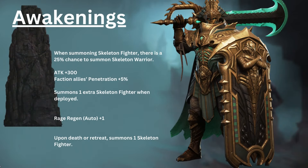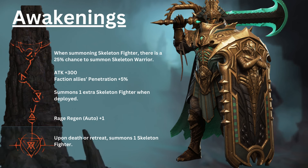Cyrus's first awakening: when summoning a Skeleton Fighter, there is a 25% chance to summon a Skeleton Warrior instead. His second awakening increases his attack by 300 and increases faction allies' penetration by 5%. His third awakening summons one extra Skeleton Fighter when deployed. His fourth awakening increases his automatic Rage Regen by 1. And his fifth awakening: upon death or retreat, summons one Skeleton Fighter.